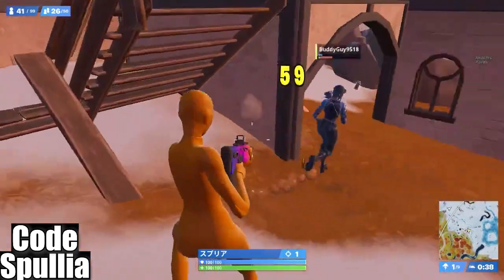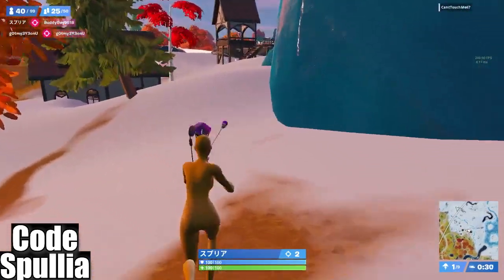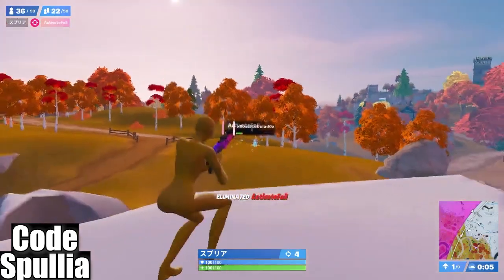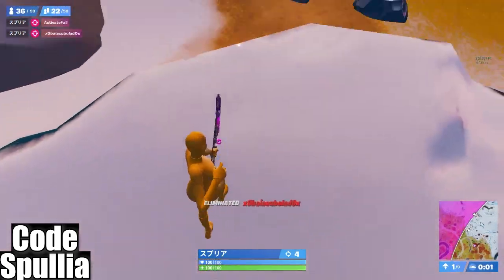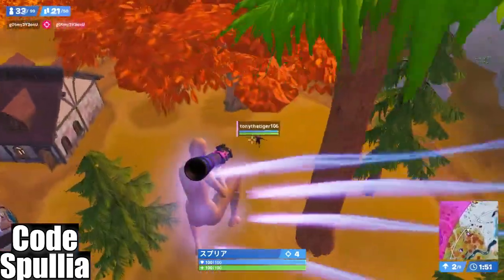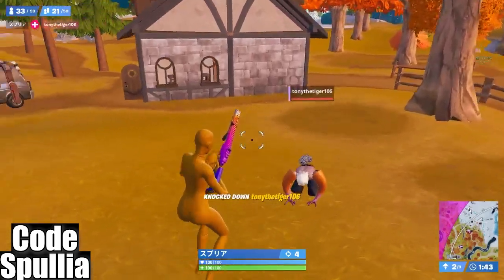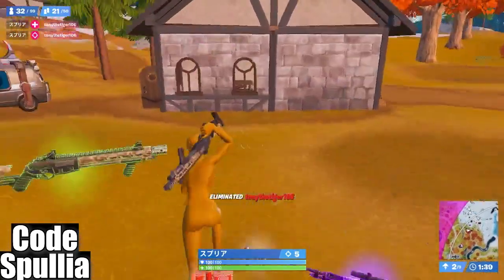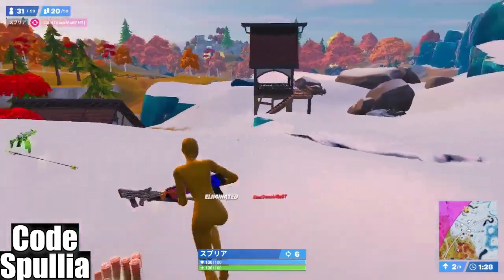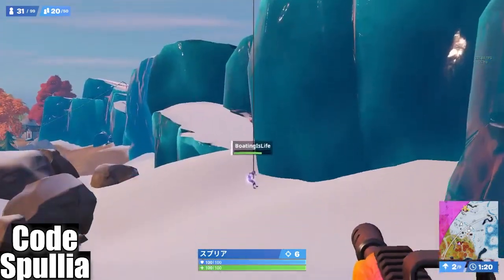Now we're on the attack. It doesn't show me what color weapons I have so you have to pay attention. I can tell this game I was low on gold because I'm desperate to get their gold. There are a lot of bots, but zero builds is always going to be filled with a lot of bots.